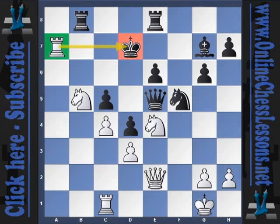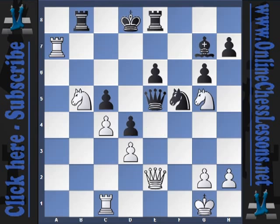Nigel plays rook a7 check. King d8, and now an interesting moment — he plays a very enterprising knight g5 and shows that the pin on his knight is actually a relative pin.